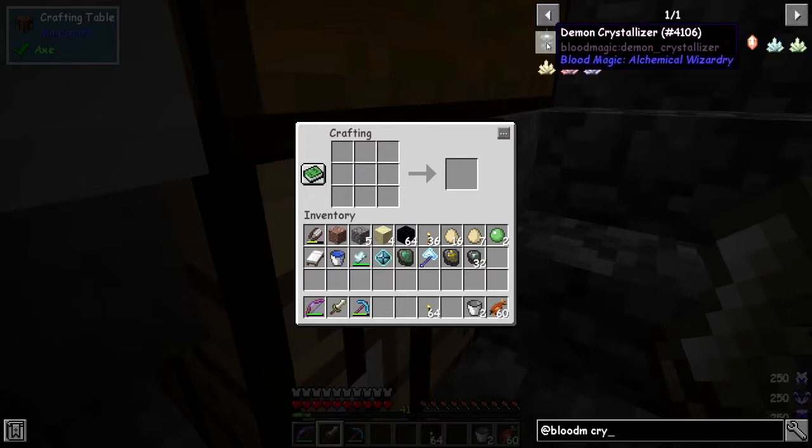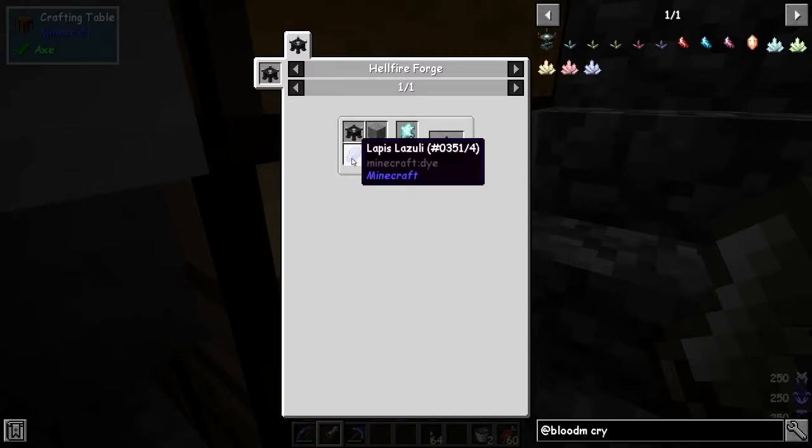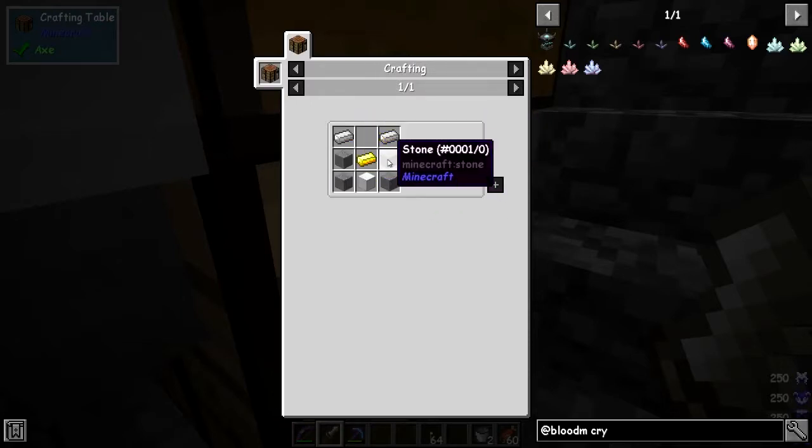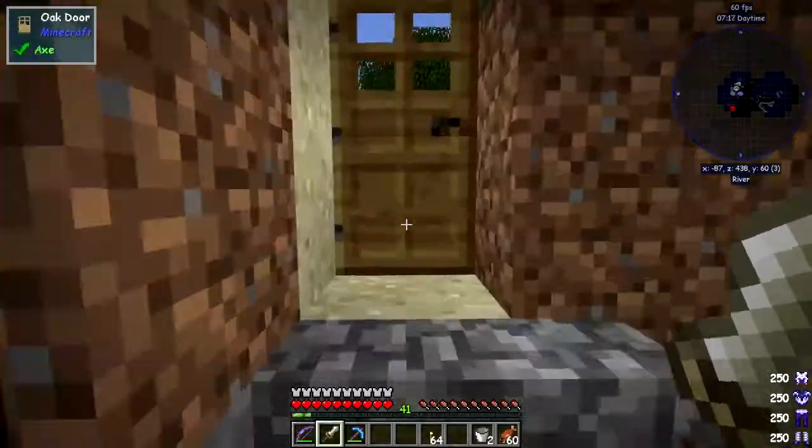So what I'd like to do today is get one of these demon will crystals. To get one of those you need a demon crystallizer, and to get one of those the only thing stopping me before was the amount of will required — you need 500 will, and then it uses 100 of that. So the first thing we need is some stone, glass, lapis, and a hellfire forge, which needs four stone, eleven iron, and one gold.